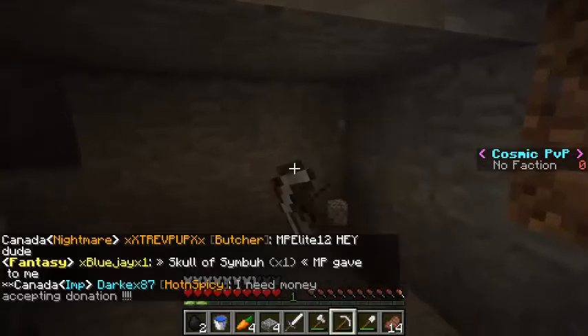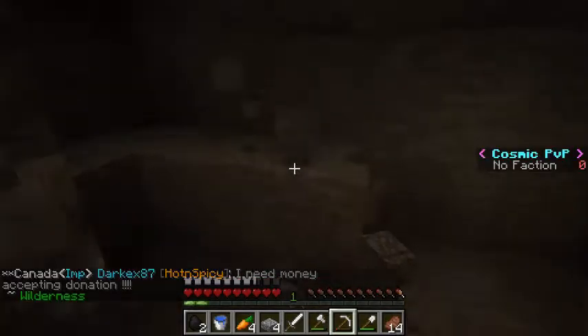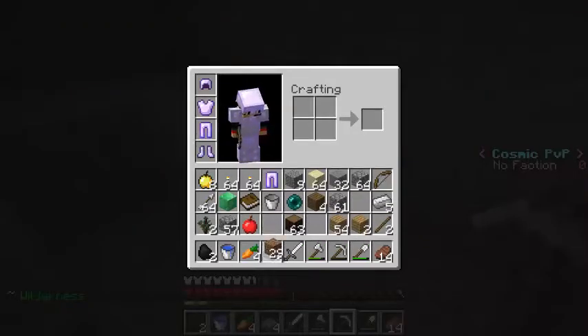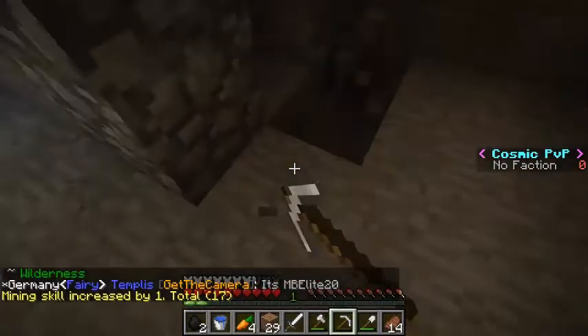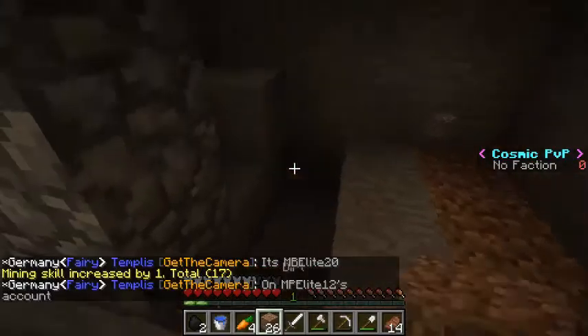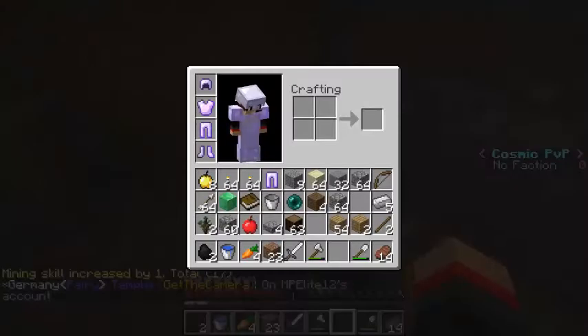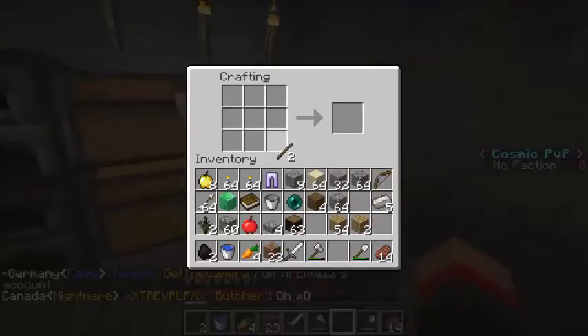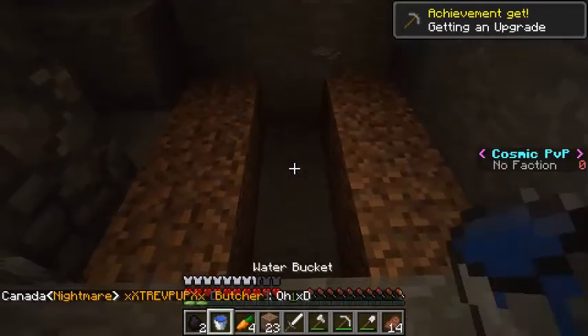Let's mine out a three by two area over here — I don't want it three high so people can jump on the crops. I do have some dirt here. I'll put dirt on the sides like this and water in the middle, just like that. There goes my first pickaxe — time to go craft a new one. Good thing I got that iron or that would not have been good.